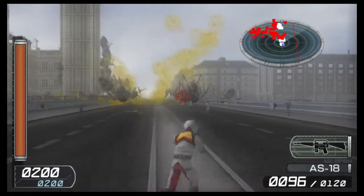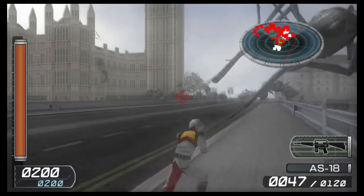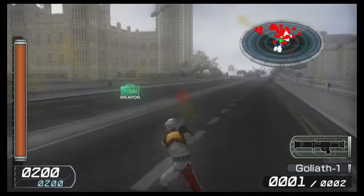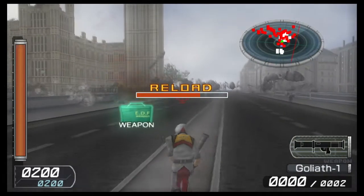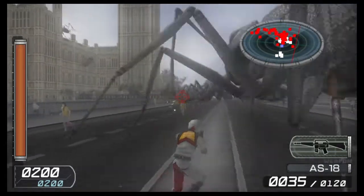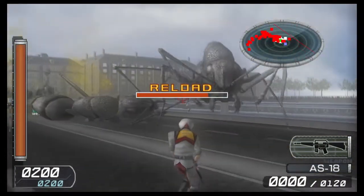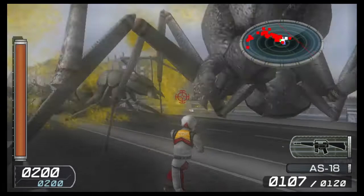The objective of every mission is pretty straightforward: kill all the enemies in the area. There's a nice radar display in the top right corner of the screen to show you where to find your targets. Red dots are enemies — the giant ants in this level — and the white dots are civilians that are in danger. I would never notice any advantage or disadvantage to saving the civilians, but I still tried my best to save them if I could.